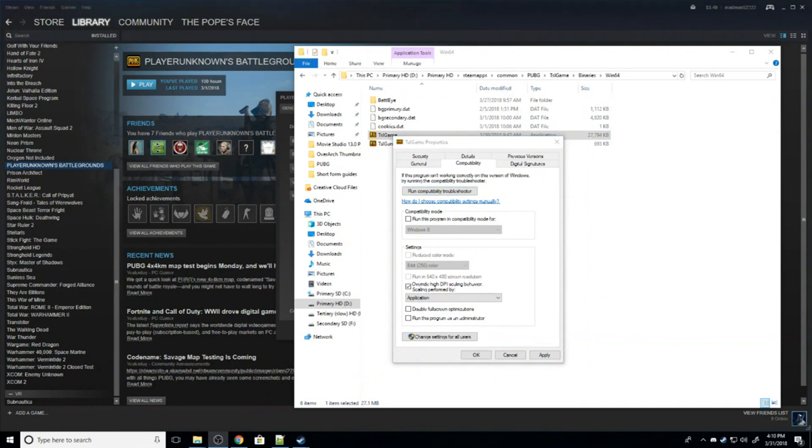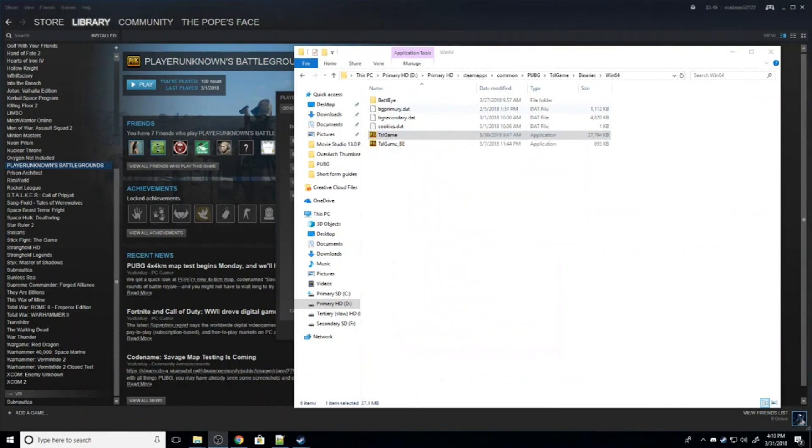This is in Windows 10. In Windows 8, it's called Disable DPI Scaling on DPI. Just check that, hit OK, and you're done. You should get a few extra frames just from that.